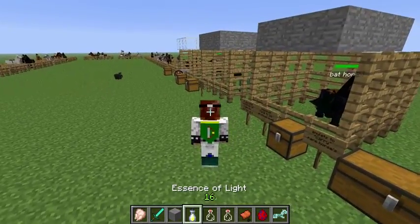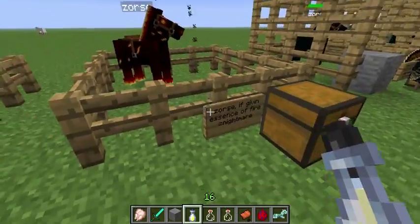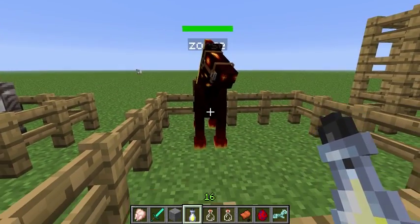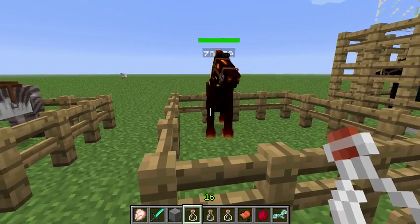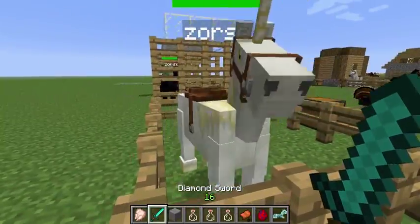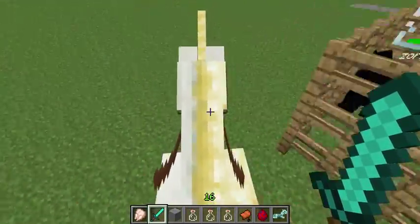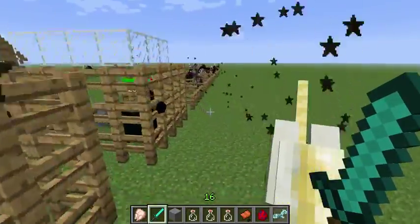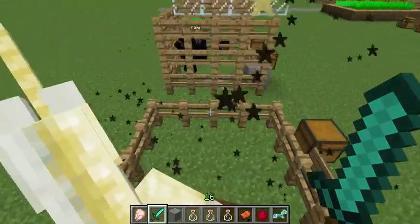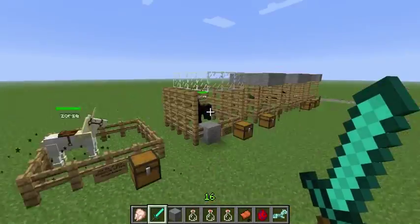To get a unicorn, give a nightmare an essence of light. Unicorns have a floating ability — when you jump up high they float back down, so you can jump off a really high cliff and take no damage when you land. That's the main advantage of unicorns. Personally I prefer the nightmares — they look way better.